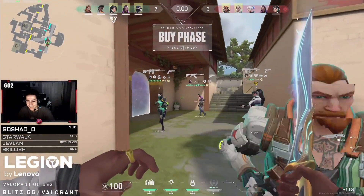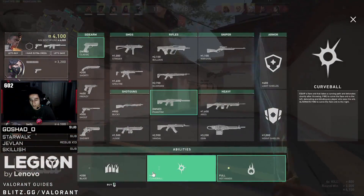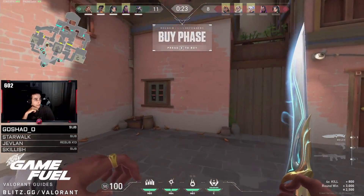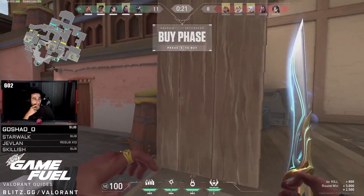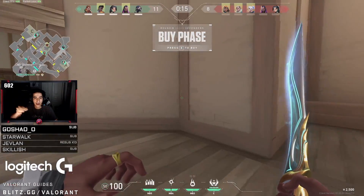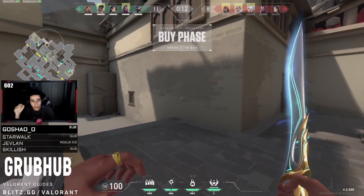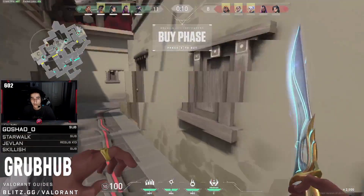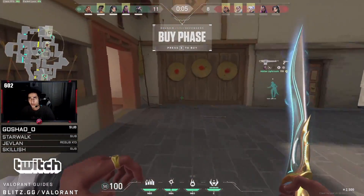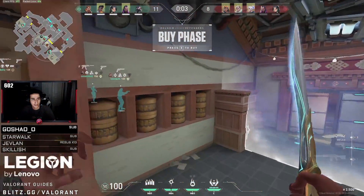Now let's jump to the end of this game to go over the last few rounds, as there are very key things to learn. The score is now 11 to 8 and Subroza is now on defense. He has organized his team to play with 1 player on A, 2 on B, and 1 on C with him playing garage. This setup is somewhat risky because A bombsite on Haven is infamous for how difficult it is to retake, which is why many teams put at least 2 players there. Subroza has instead opted for a lot of mid presence, hoping the attackers won't commit to A.